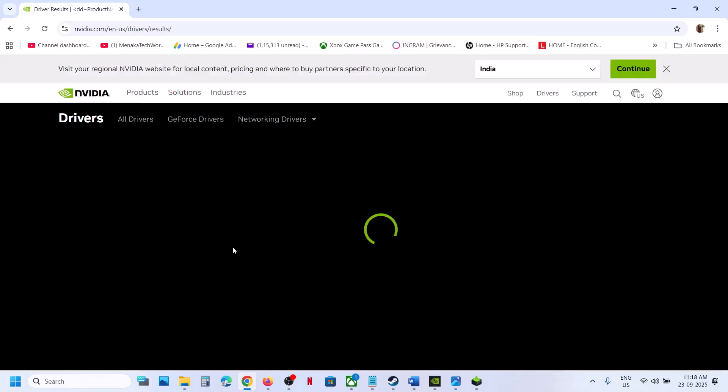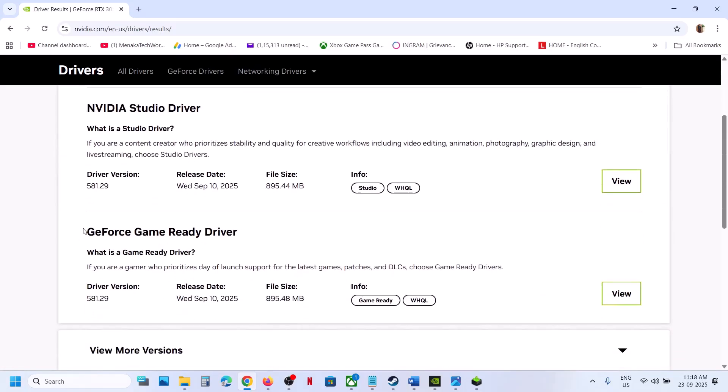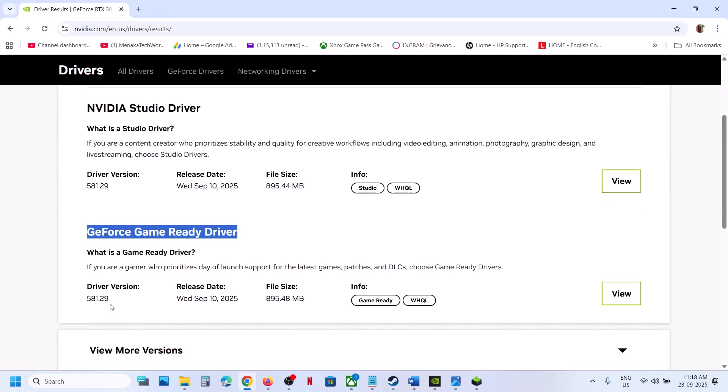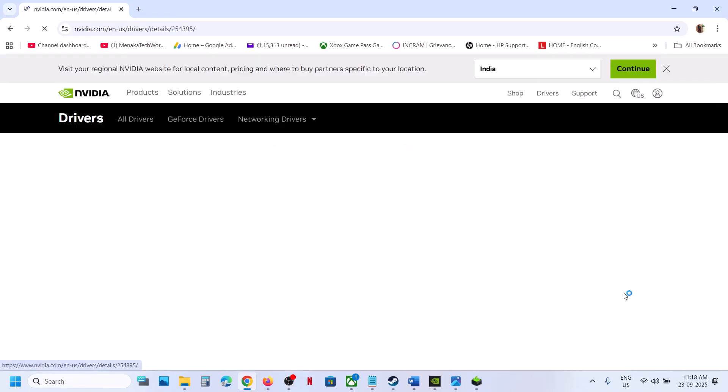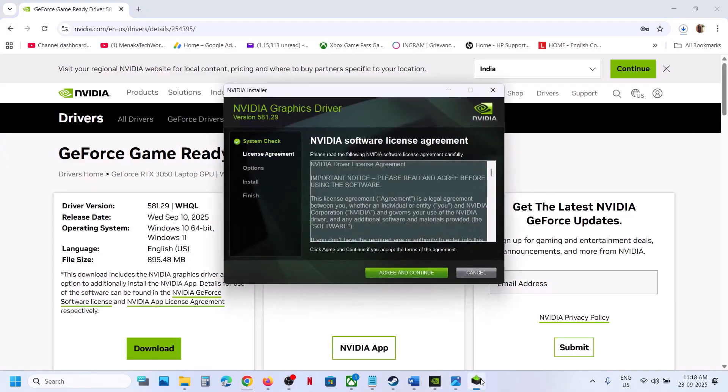Make sure that you select your graphics card and your operating system, then click on Find. On this page you will see the latest graphics card driver — the GeForce Game Ready Driver, currently 581.29. Click on View and then click on Download. Once the download is complete, run this exe file and click Yes to allow.